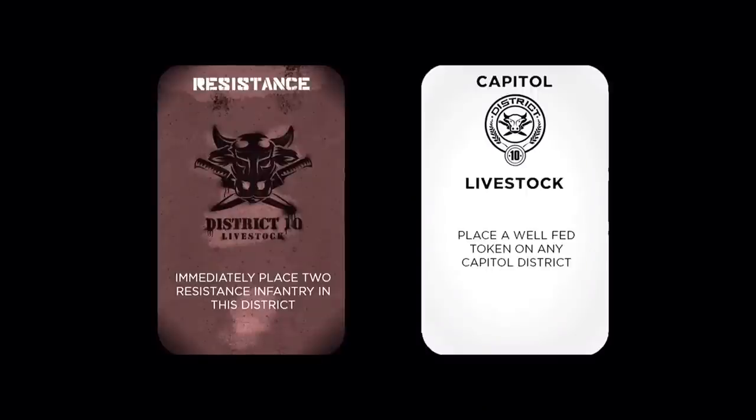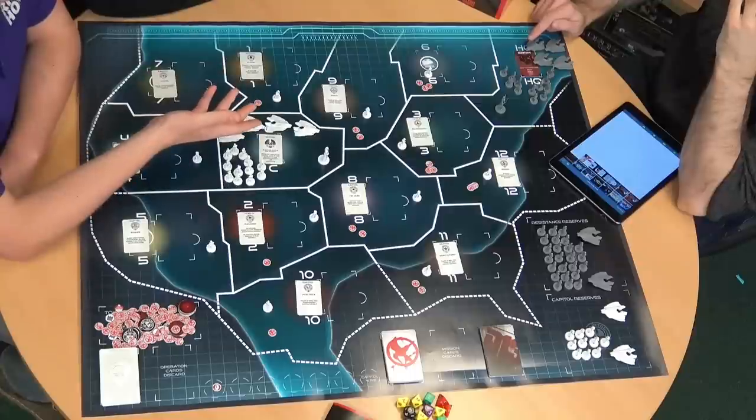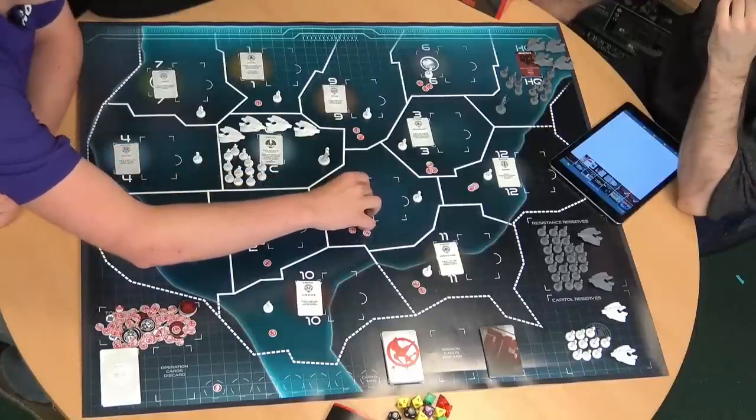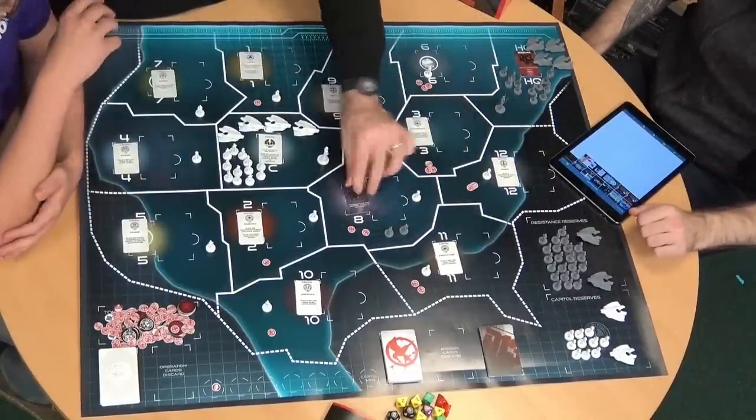So we have some cards — what are these? This is the core of the game. If you're playing as the resistance, you're trying to get all these district cards flipped to the resistance side. They all start controlled by the Capital. At the end of each turn you roll a d12, and if you roll under the number of rebellion counters in that district, it flips over to the resistance side. You gain infantry there and you get a snowball effect as more districts turn.